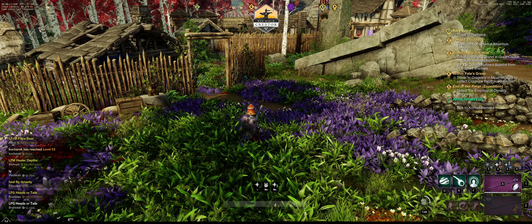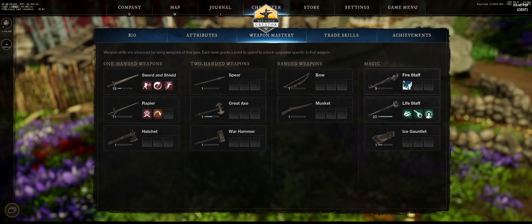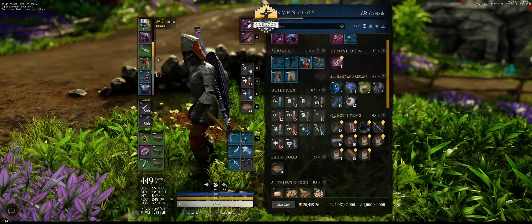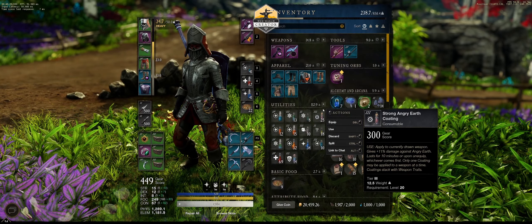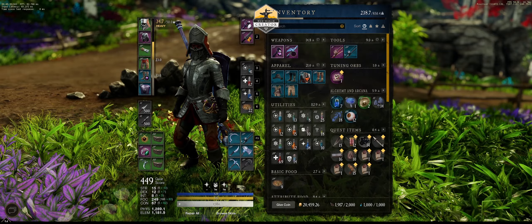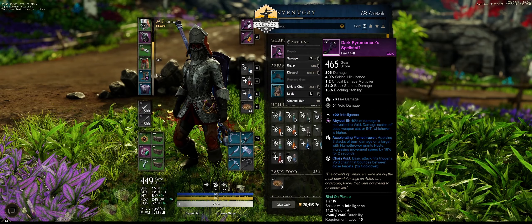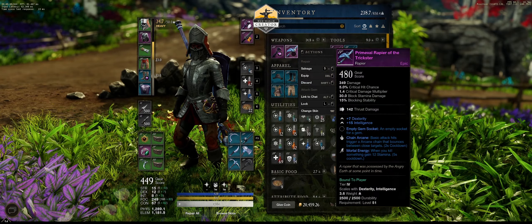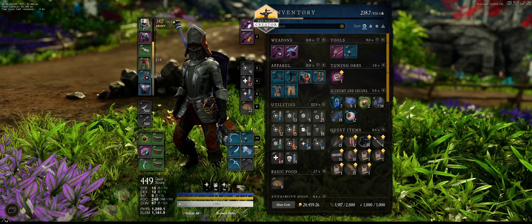You need two things: Rapier at least to level 10, ideally 11, and Firestaff to level 9. This is how we travel. A quick caveat: if you're doing PvP faction missions and you're flagged, and these are your off-spec weapons — my main weapons are Sword and Lifestaff — I've only taken these weapons to level 11 and 9 for travel.